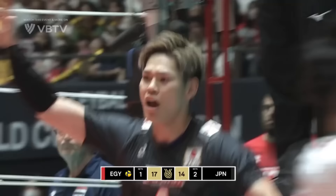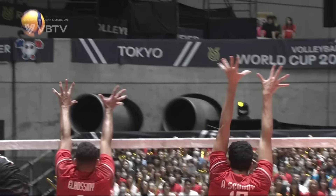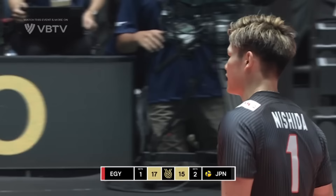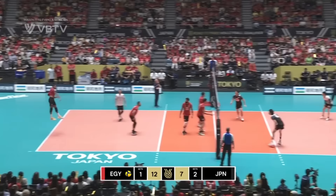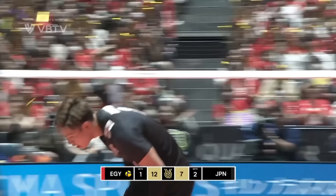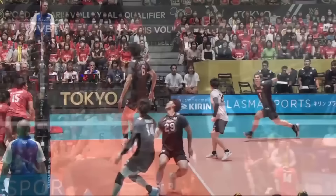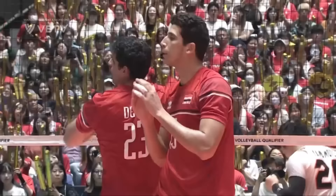It looks increasingly likely that we are heading for a fifth and final set, which would be first to 15. Eugene Nishida — did this touch the block? Yeah, there was El Hossini's finger on the ball. Nishida gets the point. The gap has shrunk again to two. Better that time from Yuji Nishida, but the damage done in the early stages of this fourth set might just be enough to take us to a fifth and final decider.